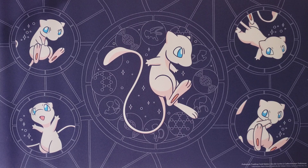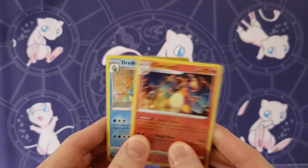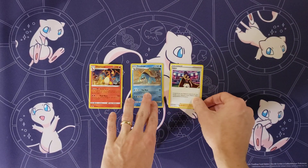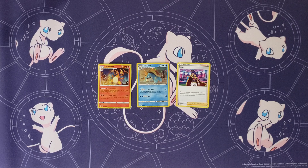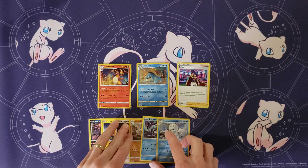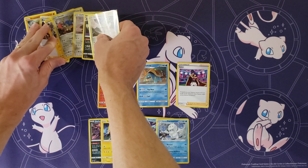The last cards are from Vivid Voltage, and there are only three. We have the shattered hollows of Charizard and Drednaw from the theme decks, and a non-hollow Leon. So all in all, across all sets, there are about 36 cards total that you can add to the master set. I'll spread these all out here so you can see them — you don't have to add all of these, but I do like to include them.